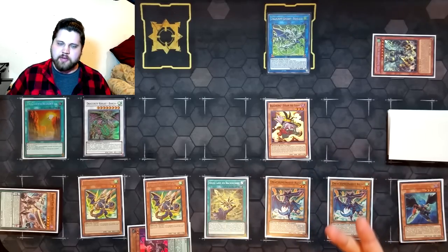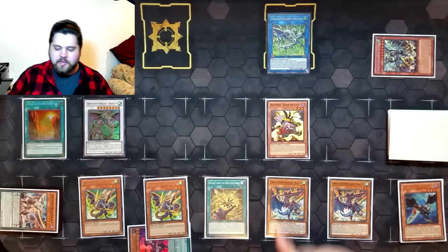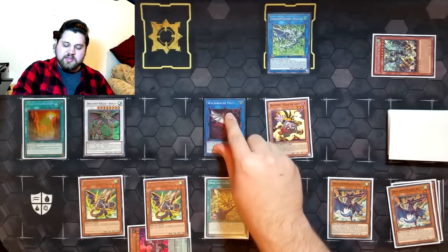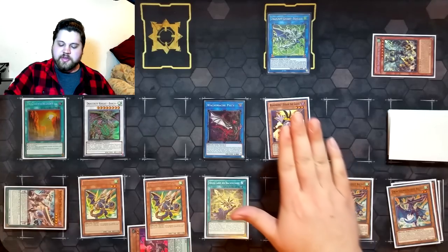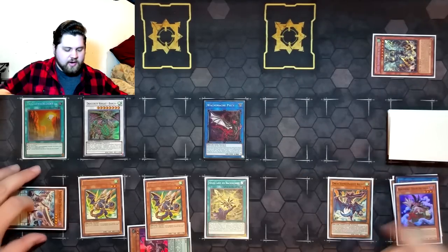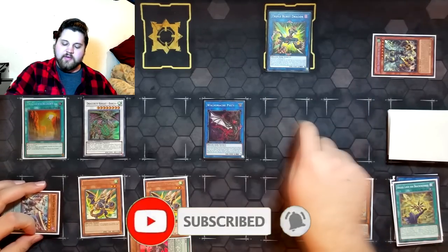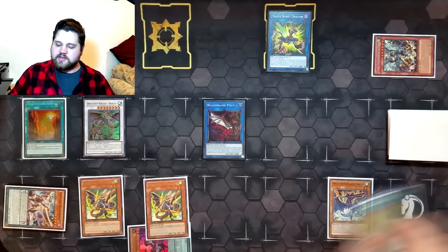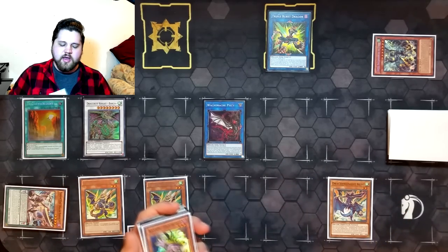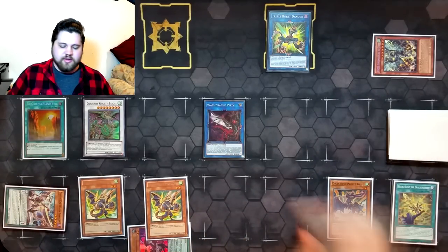Now we need to establish our guard dragon play line and prevent the Steam token from spawning. It's a mandatory effect — if it were optional we could just choose not to use it, but we need to physically block this card from triggering. We special summon Coos and link it away into Elpy, which hard locks us into summoning only dragons. This means the Steam token effect will trigger because it's mandatory, but will resolve and fail since we can only summon dragons and the Steam token is an aqua. We then link Romulus and the Steam token into Triple Burst Dragon — clearing Steam off the board and giving us a mutual zone that Elpy and Triple Burst point to.